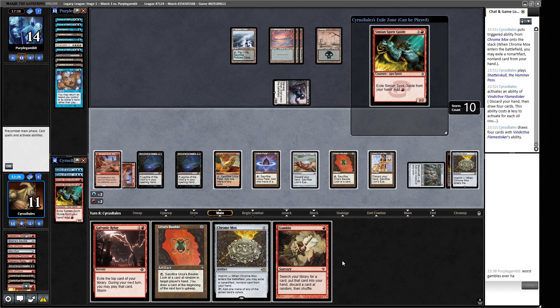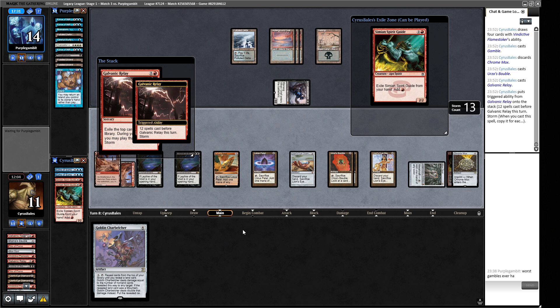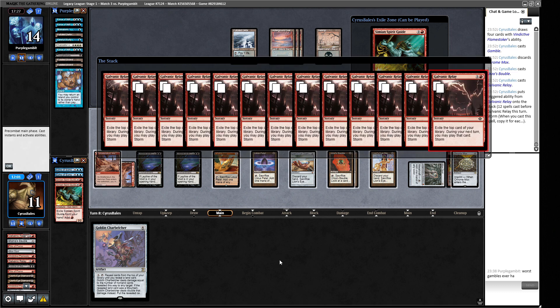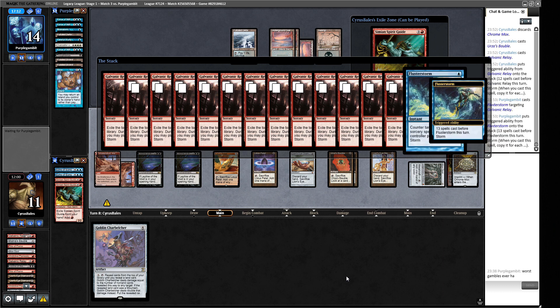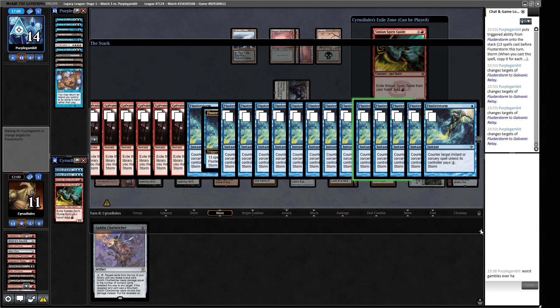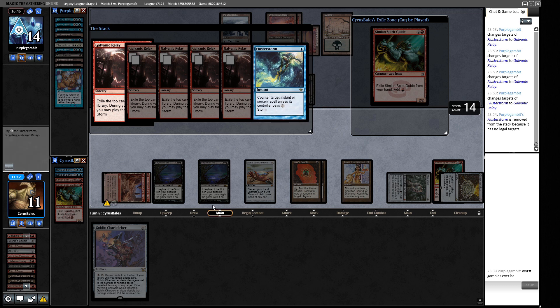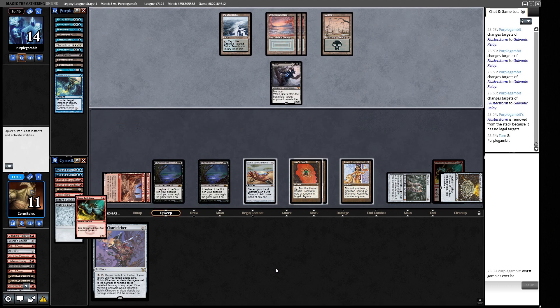Alright, we have a Gamble. If this hits Charbelcher we just win — but actually we don't need to cast this this turn, we can just do another big relay. Cast this Bauble, cast this Relay — we can even cast the Spirit Guide if we want to. I think we just pass the turn here. Next turn we can Charbelcher plus all this Galvanic Relay cards. Our opponent's only got three damage in play right now. A bit of a longer game than I was expecting. Flusterstorm — oh god, this is going to be horrible to work out which ones I can pay for and which ones I can't. Okay, I've done this right — this should be four. Yeah, okay. So we've got a few copies going through. We could have cracked our Lion's Eye Diamond but we have this Charbelcher we'd very much like to try and win with.